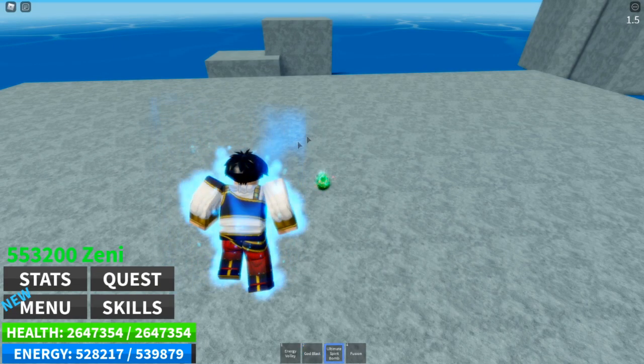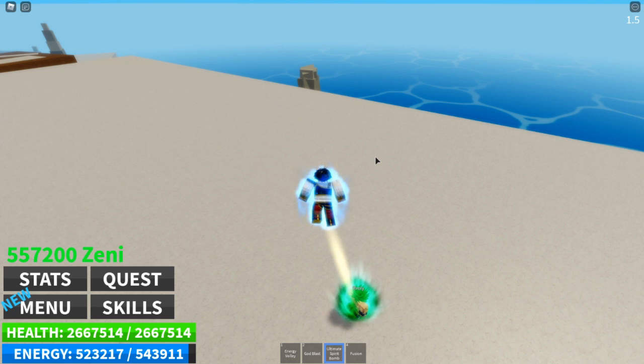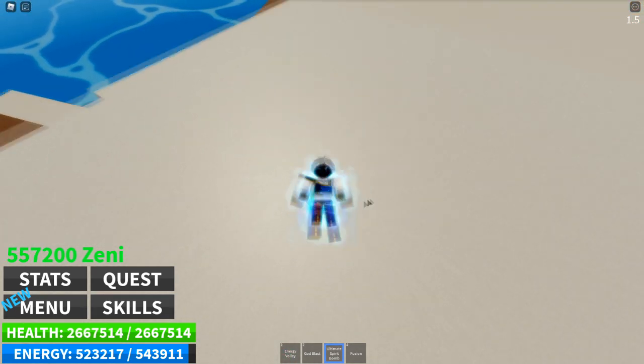Tip number eight is private servers. Private servers help a lot — being in one allows you to be at maximum speed, meaning no one will get in your way and no one else will farm the bosses. If you can fight a boss and basically one or two hit it, you can really kill yourself through them quickly. This speeds things up to the max. You get to just fly through bosses and reb over and over and over. You can also have your friends in there to help you fuse, which is one of the biggest things in the game.